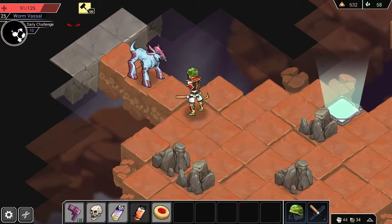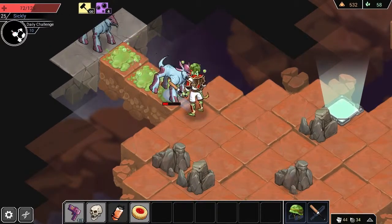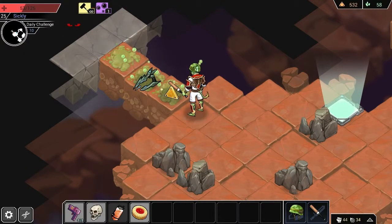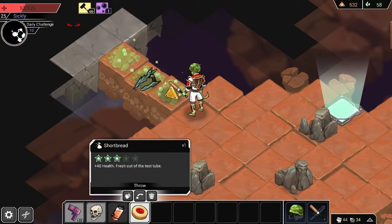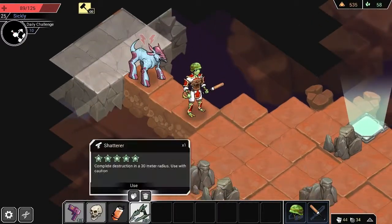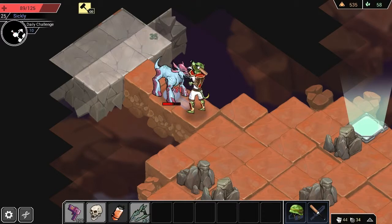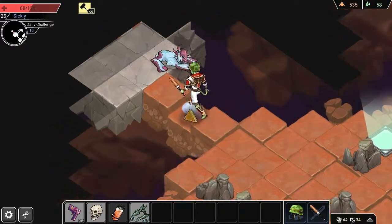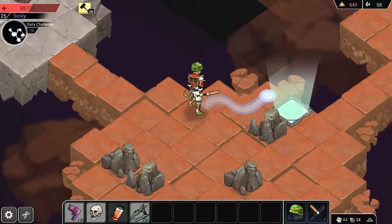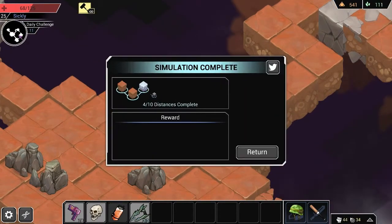Toxic ooze — throw it there. I screwed that one up. I baseball batted him backwards, which was a terrible idea. Apparently we get some stuff for that too. And considering we're injured, I'm going to eat the cookie, wait for the poison to go away, get this thing, back off. Shatterer — don't think I want to use it. Let's just do that chemical gun and keep walloping the horse, because apparently beating the horse when it's not dead is actually an effective maneuver. That was a complete and utter waste of time, but at least I get to get a couple of funny quips in.